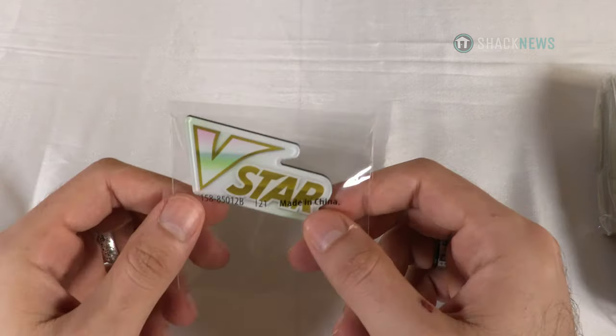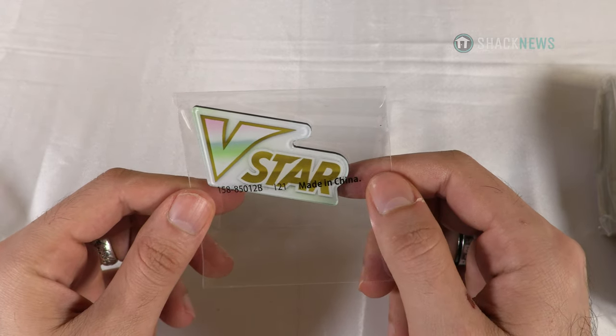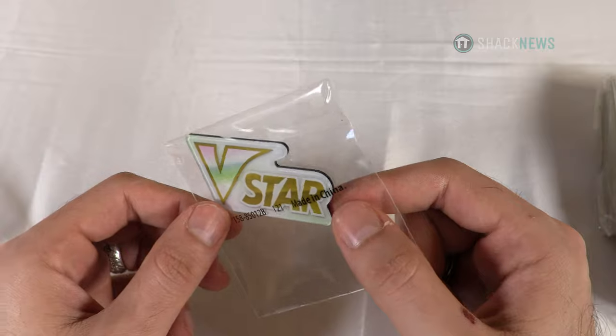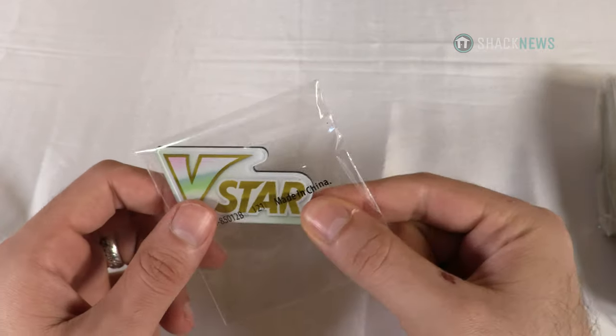This is new — I've never seen this before. It's called V-Star. A V-Star marker! I wonder if this is some kind of mega evolution or something. This is the first Elite Trainer Box I've seen this in, so maybe it's a new mechanic with this set. Like I said, I'm going in completely blind.